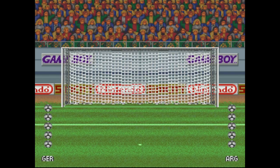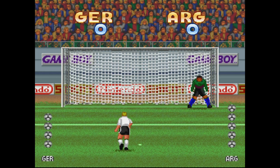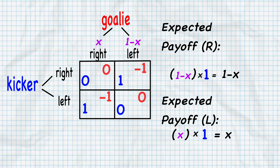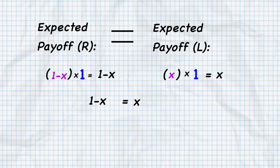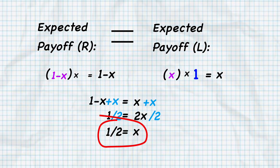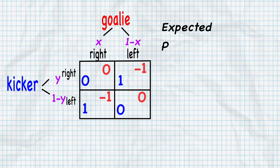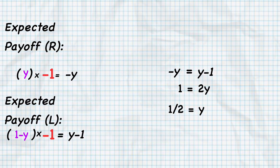Here's the trick: we assume the goalie chooses his probability of going left and right to not give me any advantage of going one way over the other — because why would he? He doesn't want to make it better for me to go one way, then I'll go that way. Therefore, the goalie will choose x such that my expected payoffs are equal to one another, so I don't have any advantage. We do some algebra to solve for x — just let the math wash over you. We can see the goalie will go left half the time and right half the time. Then using similar logic from the goalie's perspective, I too should go left half the time and right half the time.